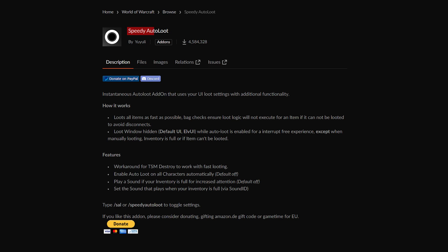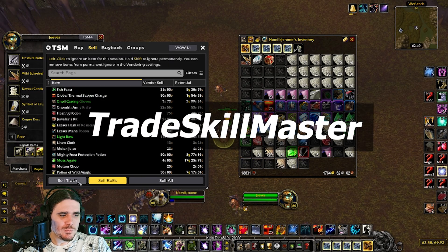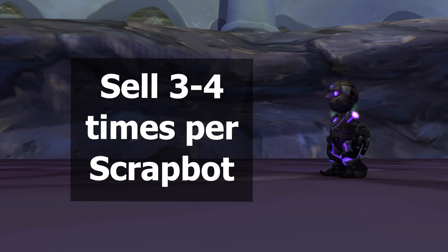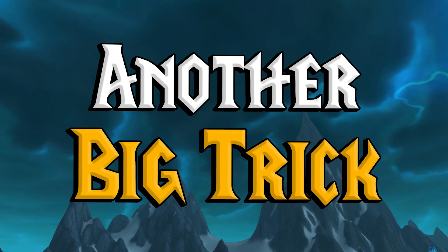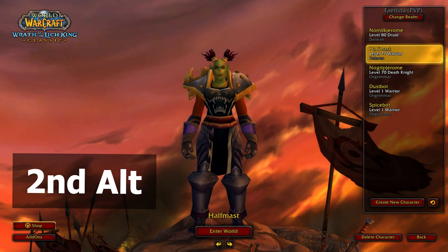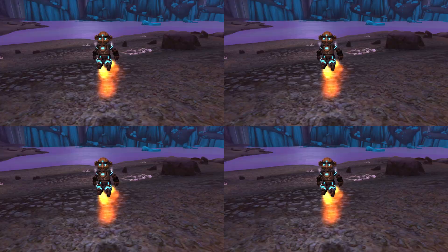I like to use Speedy Auto Loot to grab all the wool really fast. Whenever my inventory is full, I can use Trade Skill Master to sell the trash and BOEs to a Scrapbot, and I try to maximize Scrapbot usage by selling multiple times with one Scrapbot. Then whenever my character has a lot of wool, I'll just mail it to my alt using the Moll-E Mailbox. One of the big tricks I realized is that the linen cloth is basically worthless, so I started destroying it. Also, having a second alt logged out at the same location able to drop another mailbox and more Scrapbots is a huge help.